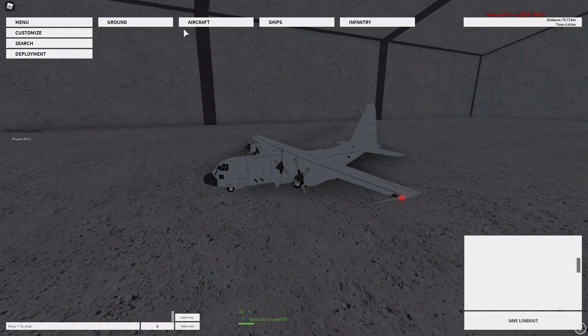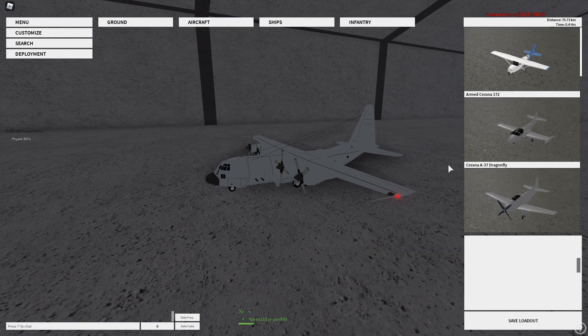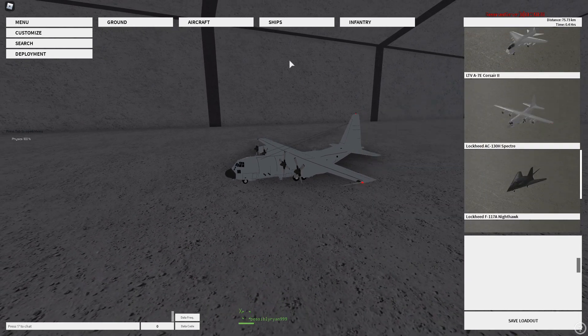So I'm going to spawn in at Krav, but before I do so I'm going to show you how to find it. You go to Attack, then United States, scroll down a bit and it's there — sorry, I passed it.